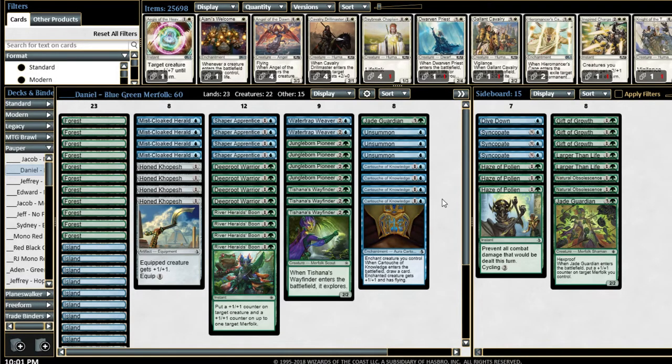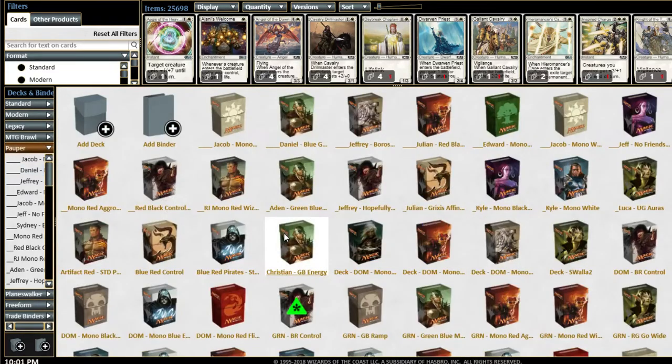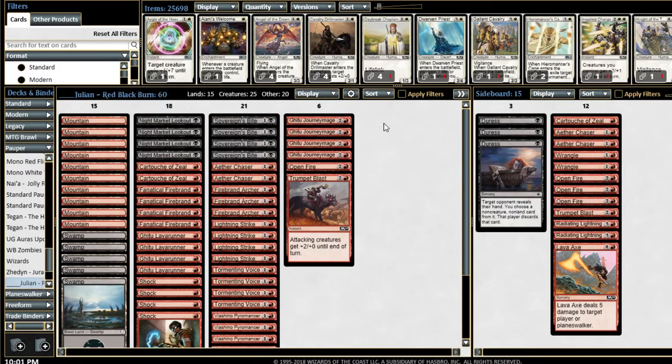This Merfolk deck has got a ton of power. Congratulations once again to Daniel for coming in fourth. Coming in third, we have Julian playing Red-Black Burn.